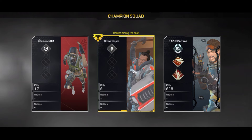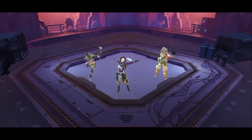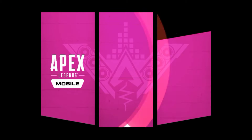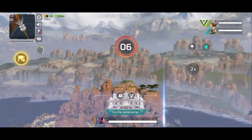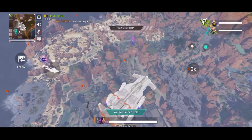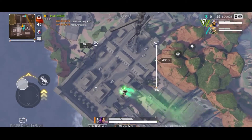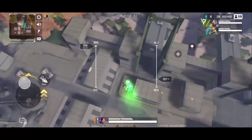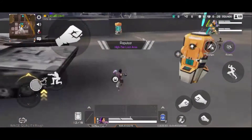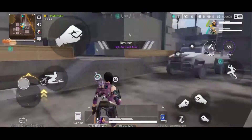I'm gonna be using only my fist on this challenge, so I'm gonna land differently from the others because I don't want my kill gate stolen. Let's land here. My phone is lagging — seriously, I'm playing on rough graphics and my phone is lagging. What can I do? That's so annoying.